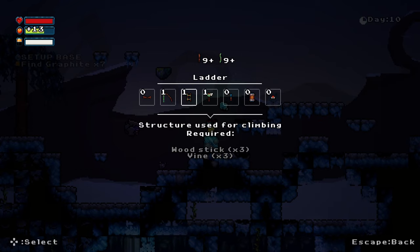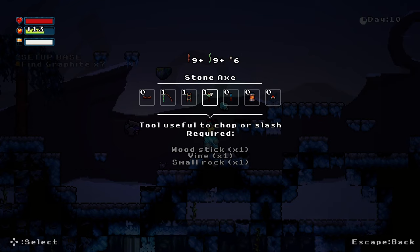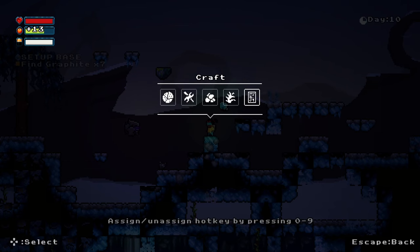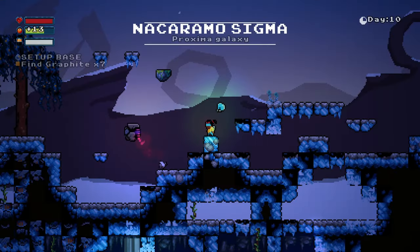We started adding crafting, then we needed to show which items you need to craft, how many you have, and a lot of extra information got pushed onto a screen that was already there. Normally I'd redesign these screens over time, but this time I just didn't get around to it.